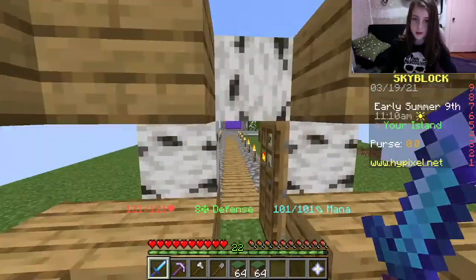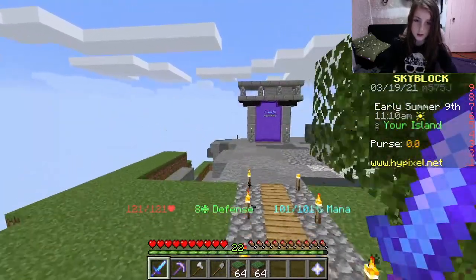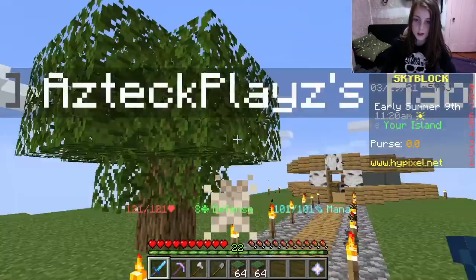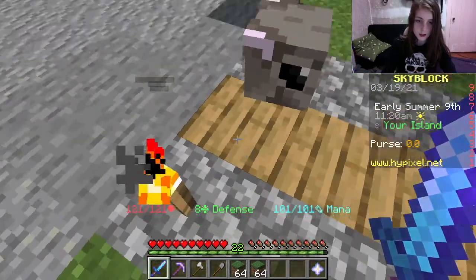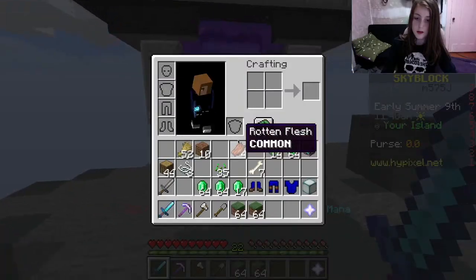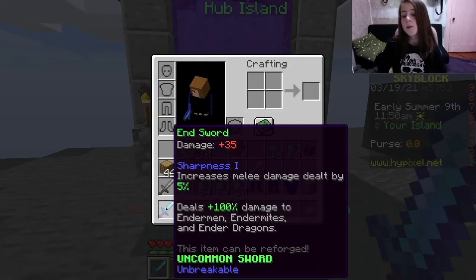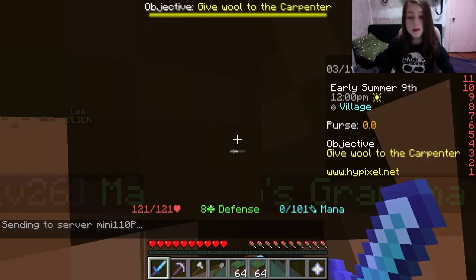I'm just gonna show you my little pet rabbit. This little guy was given to me — somebody in the main hub was just selling a free rabbit. It's pretty cool, actually level 9. I also have this end sword — blah blah blah, you guys can look at the stats on this — but we're just gonna get straight into this.